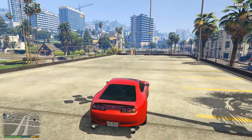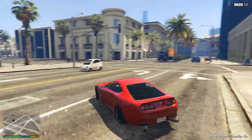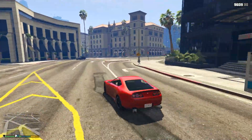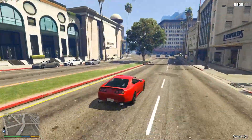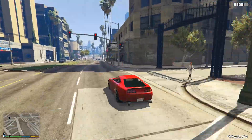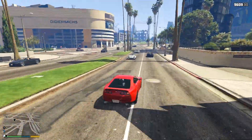The Dinka Jester Classic is of course based upon the Toyota Supra in real life, and I'm pretty sure this is one of the most desired and requested vehicles in GTA Online by the community. I've seen so many videos, forum posts, and comments on YouTube and various social media over the years — it's unbelievable how many people really want to see this in GTA Online. And at last, with this update, Rockstar are releasing it.